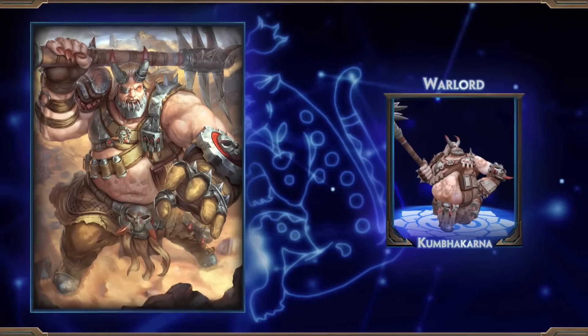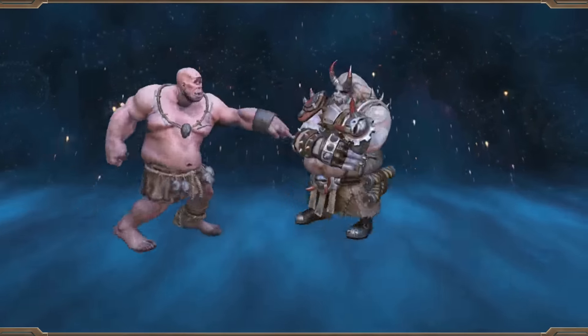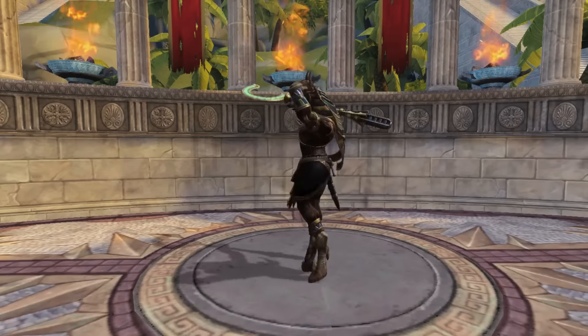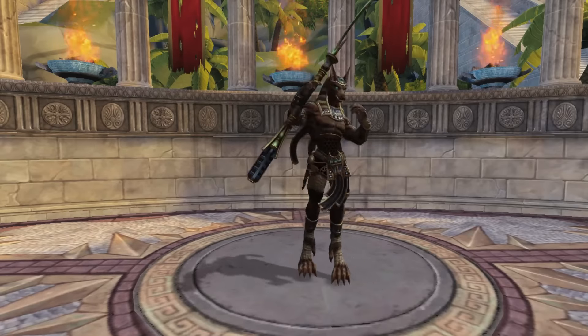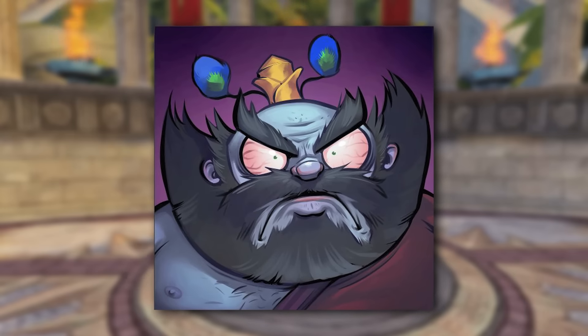Rom is also getting a new elf-inspired skin this patch with Nature's Guardian. And last but certainly not least, we're releasing Warlord Kumbakarna in 3.20. This apocalyptic warrior skin features lots of gritty detail, but my personal favorite update is his new emote. And speaking of emotes, we're introducing a new dance this patch for Anubis. We're also releasing a new cutesy icon, Cutesy Jiankui.